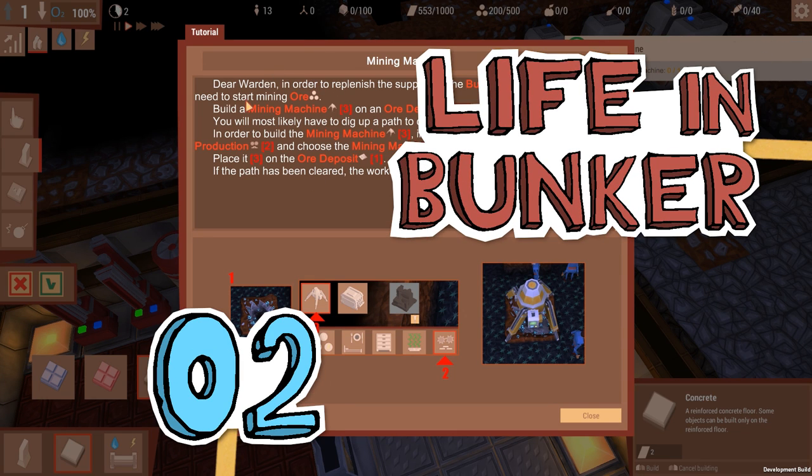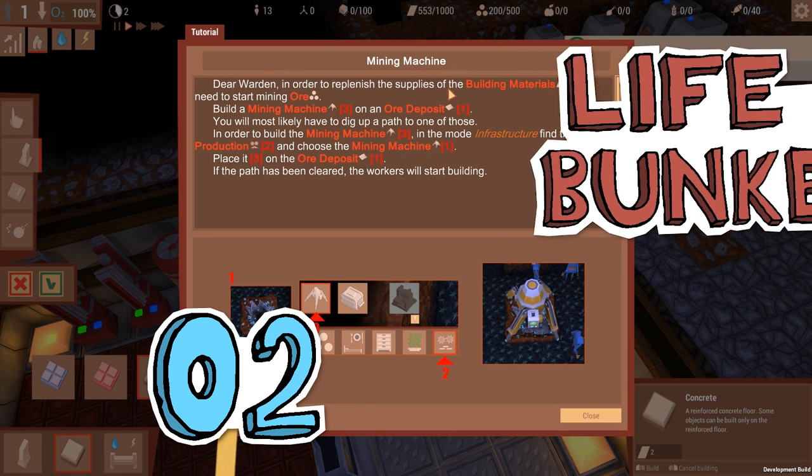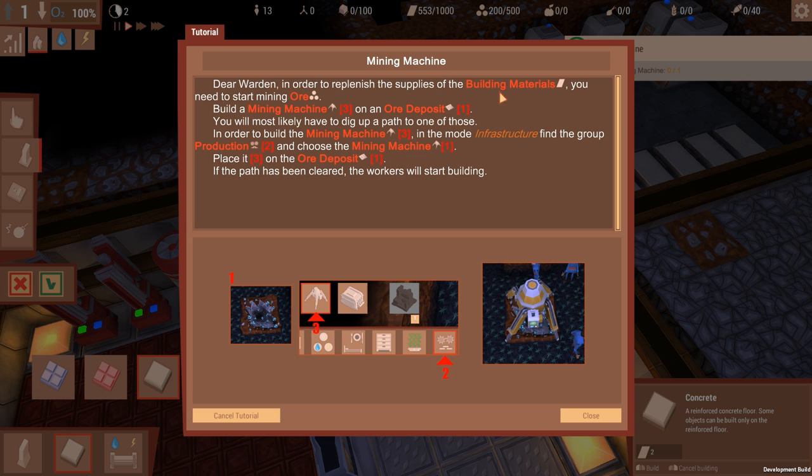Ahoy there, I'm TinyPirate. Let's continue with this tutorial. Warden, in order to replenish supplies, we need to start mining or build a mining machine on an ore deposit.